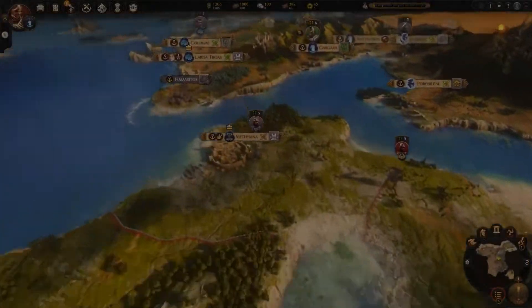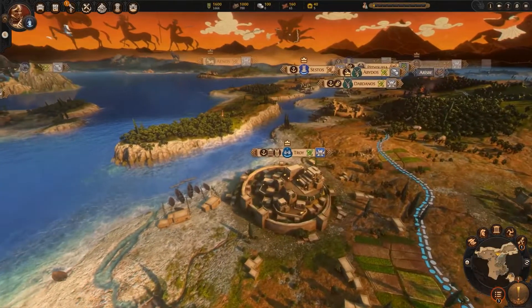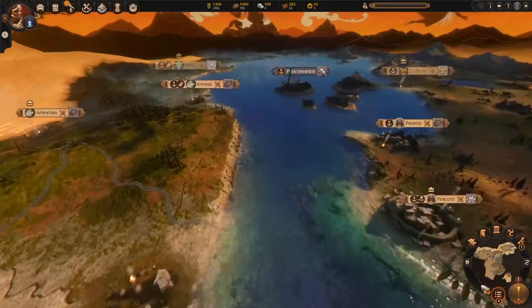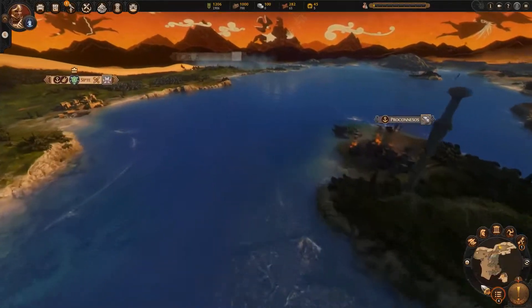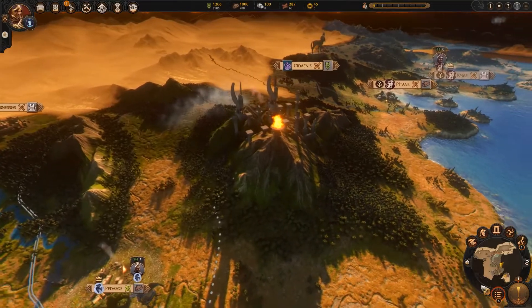It's Greece. It's the Bronze Age. The Achaeans are angry. We're back in Troy. But hold on, is that a harpy? Why is Prometheus getting his liver pecked out over there on the horizon? I get it — I'm playing in mythological mode.